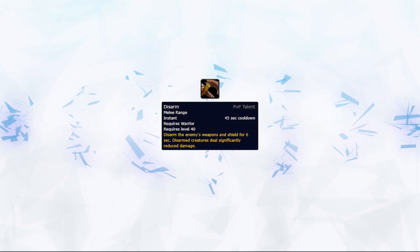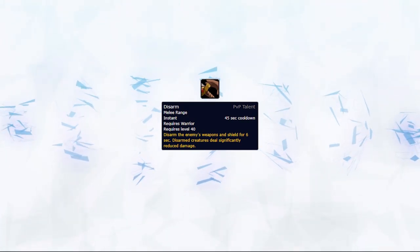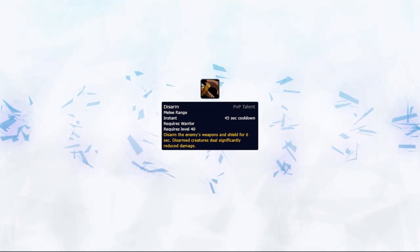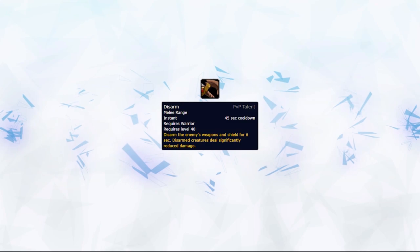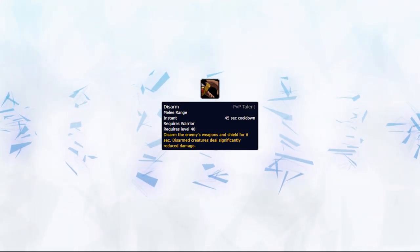A big crowd control ability you want to be careful of during Ascendance is Disarm. Disarm is a very powerful defensive tool against enhancement shamans and is often used during your offensive cooldowns. Ideally you want to have Ascendance without Disarm ready, or if so, make sure you have your trinket in order to break the Disarm.